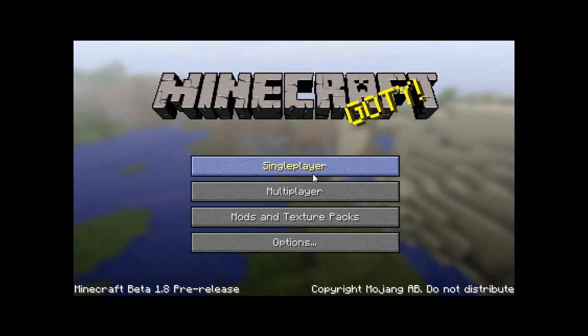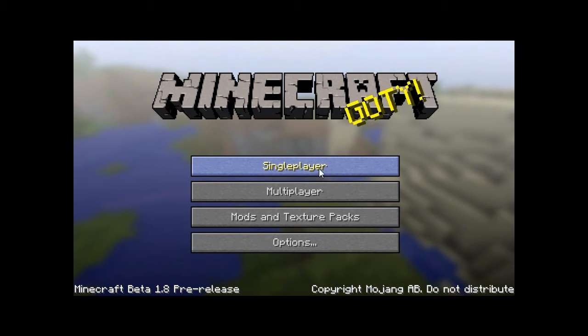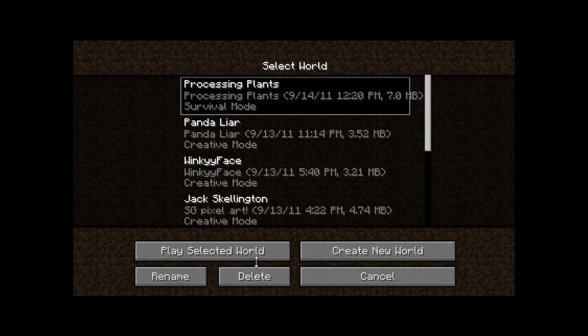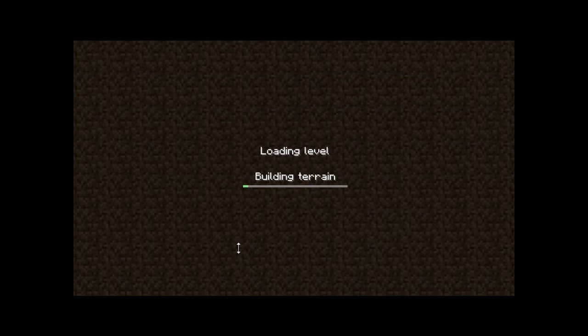All right, what's up, this is Mr. Amazing from Spectral Games bringing you Minecraft Inventions: Cactus Processing Plant. We're going to go ahead and open up our world where our cacti processing plant is.